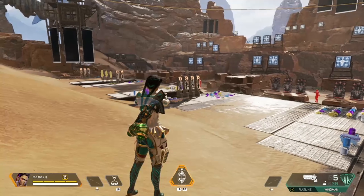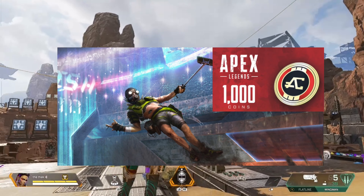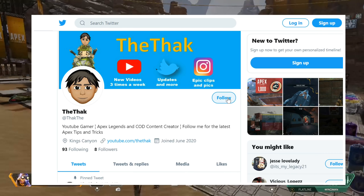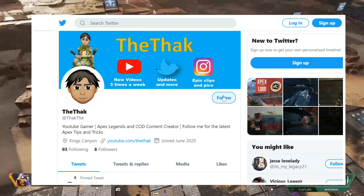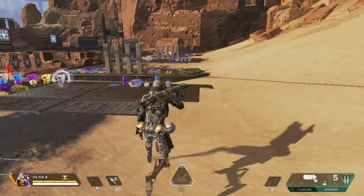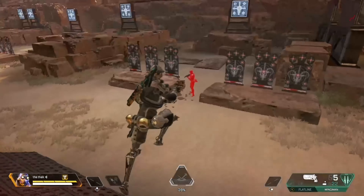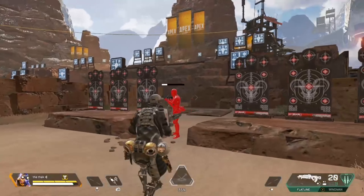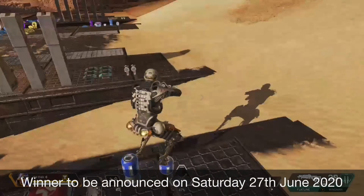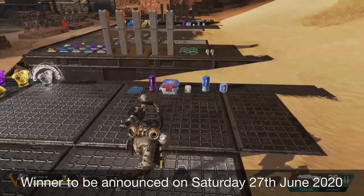Before I show you how to activate the third-person view, I'm happy to announce I'm going to do another Apex coin giveaway. This month I'm going to do two. This is the first one and it's live today — it's going to be a Twitter giveaway. All you have to do is follow me on Twitter and retweet my giveaway post. I'll put a link in the description below. I'll select one lucky person to win a thousand Apex coins. You've got till next Saturday, the 27th of June, and I'll announce the winner then.